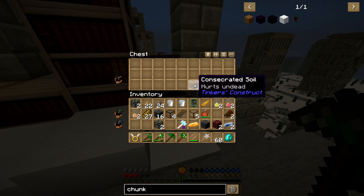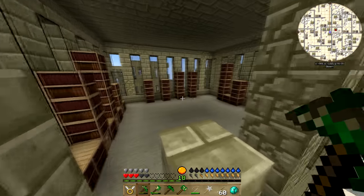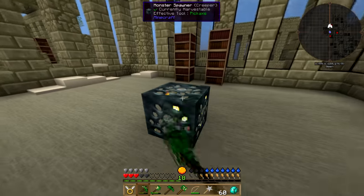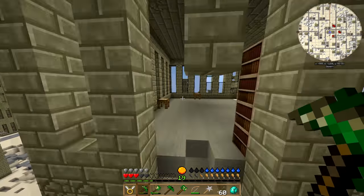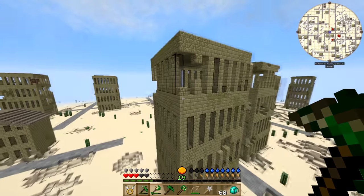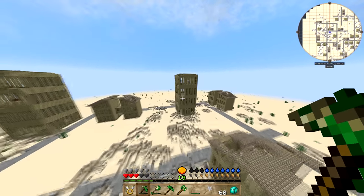Tool modifiers! Consecrated soil! Oh, I feel like a kid in a candy store — this stuff is so good. I think consecrated soil is actually used to hurt mobs when they stand on it. Nothing in a couple more buildings — but I noticed too that sprinting usually drains your health, but when you're sprinting and flying that's not an issue at all, so flying has an added benefit.